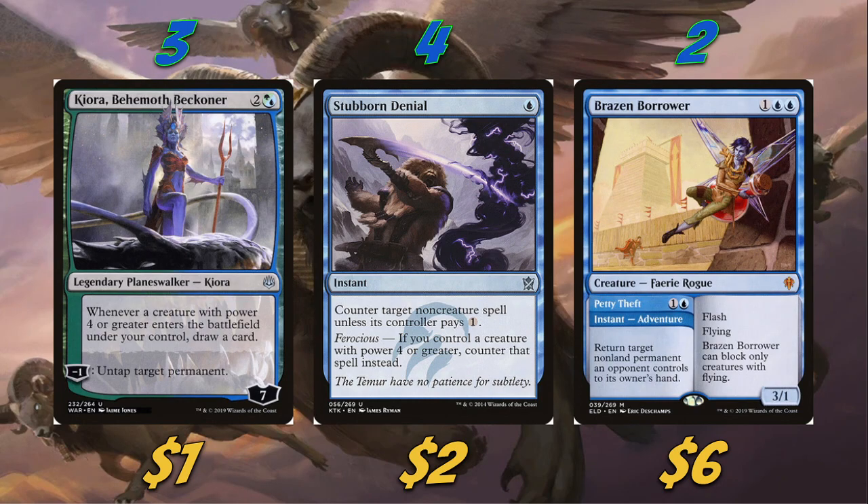We're also playing two Brazen Borrower — just a good utility card. You've got the disperse effect on one side, returning a non-land permanent to its owner's hand, and it specifies an opponent controls so don't try to bounce your own permanents. The other side is just a solid attacker — a 3/1 flyer with flash. It's pretty good overall and I'm definitely a big fan of Brazen Borrower.